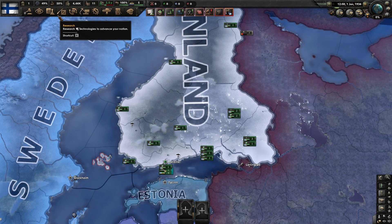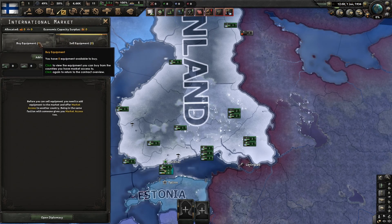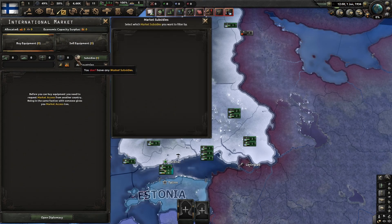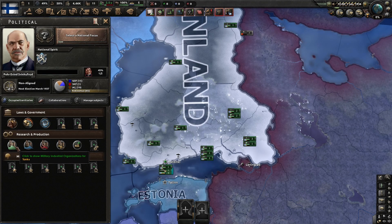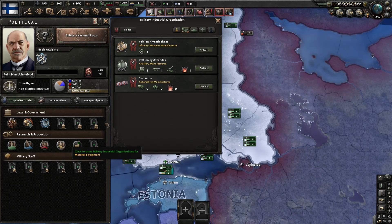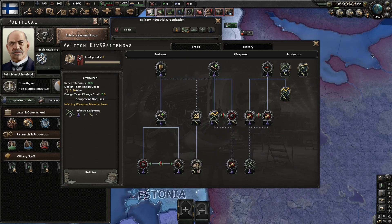There are two new features which are probably the most prevalent. You have an international market which allows you to buy and sell guns. Then we have the military organisations — before you'd just click to buy something and it would give you a bit of a buff, but now you have different types and trees for them. They give you benefits, and to get points you just earn them from daily funds and stuff.